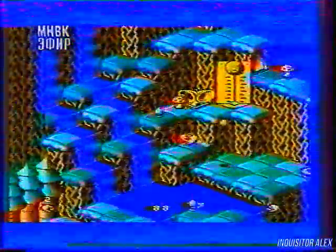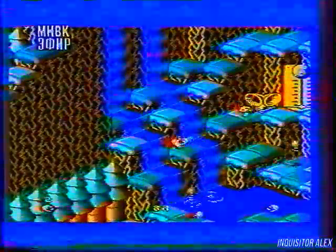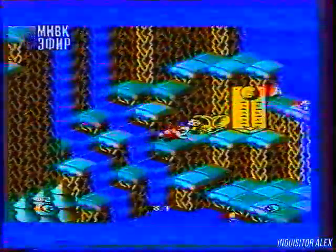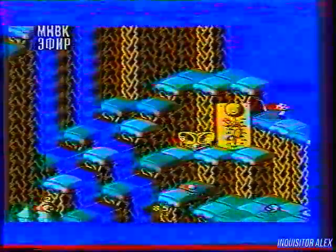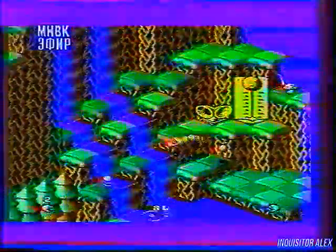В игре 12 уровней, и как всегда, чтобы пройти каждый, нужно открыть дверь. А дверь открывается, если звонок на весах сработает. Чтобы сработал звонок, нужно иметь приличную массу. А чтобы эту массу набрать, нужно хорошо питаться. Хорошее питание характеризуется длиной хвостов змеи.